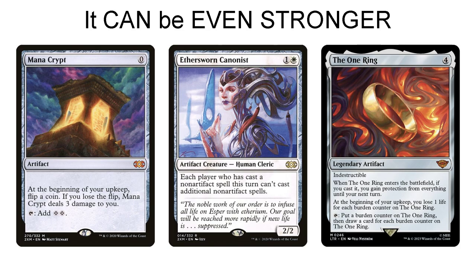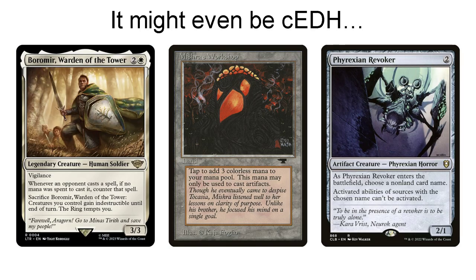This deck can be even stronger if you include fast mana like Mana Crypt, powerful mono-white stax pieces like Ethersworn Canonist — which is just absolutely disgusting — or powerful colorless bombshells such as the One Ring. The reason I do not include these cards is because I would like the deck to stay within the power level of my local game store, meaning the version I'm showing you is a power level 7. If you push this deck to its limits, it might even be CEDH viable. Cards like Boromir, Warden of the Tower can stop your opponents from cheating out zero-mana spells. Mishra's Workshop — hilariously expensive at almost $8,000 — would be the single best deck to ever use this land. And a card like Phyrexian Revoker, which Gandalf allows you to play at instant speed, can shut down your opponent's infinite combo.